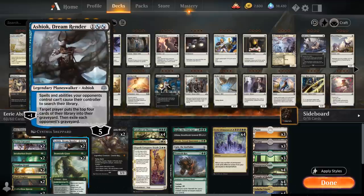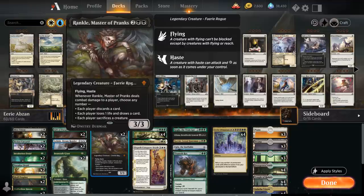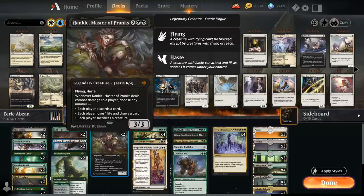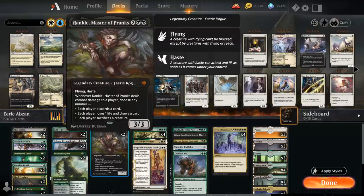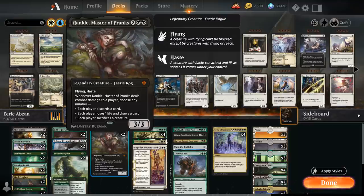We've got two copies of Ashiok, Dream Render which can also help fill the graveyard for Eerie Ultimatum, since we can target ourselves with the minus one ability milling the top four cards. At the same time we'll be exiling the opponent's graveyard, and there's no lack of graveyard synergies in standard that we can stop with Ashiok. The passive ability also prevents the opponent from searching their library, which can definitely come up when they have Fabled Passage. At four mana we've got two copies of Rankle, Master of Pranks, which is another way of helping fill the graveyard since we can potentially discard an expensive card from our hand with one of his abilities if he connects with the opponent. So we can discard our expensive creatures and planeswalkers and then get them back with Ultimatum, while maybe drawing extra cards to help us find it in the first place.